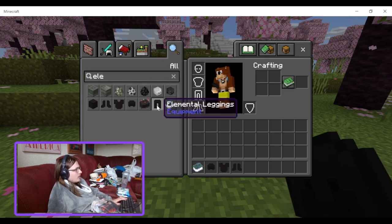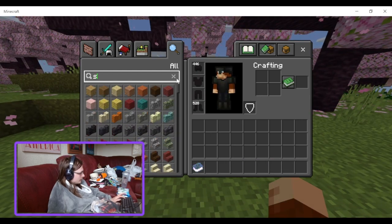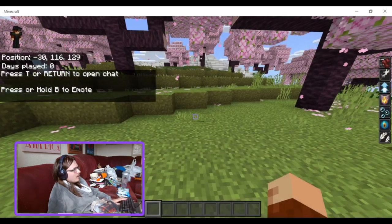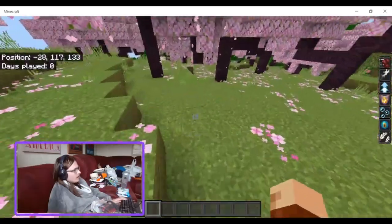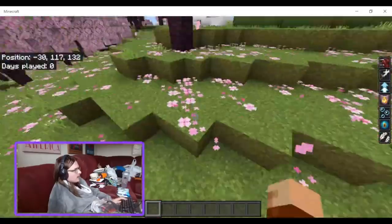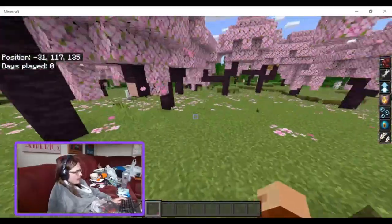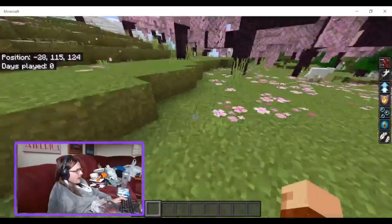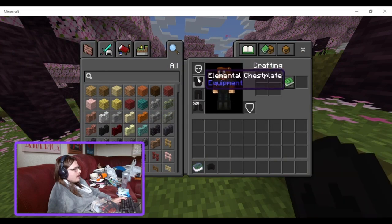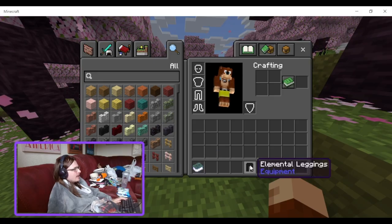The elemental armour is pretty strong. It does take a while to get, and you also need to craft a sprinkler for the elemental crops to grow. Once you have the full set it gives you speed, strength, jump boost, fire resistance, water breathing, conduit power, and slow falling. When you get attacked, enemies get teleported away — and this also works on players. You also get effects from the other individual armour sets.